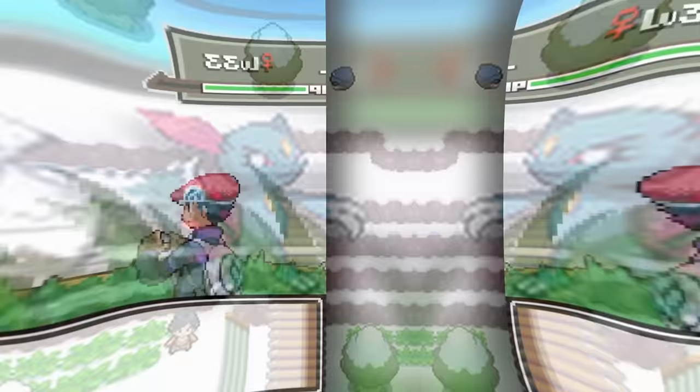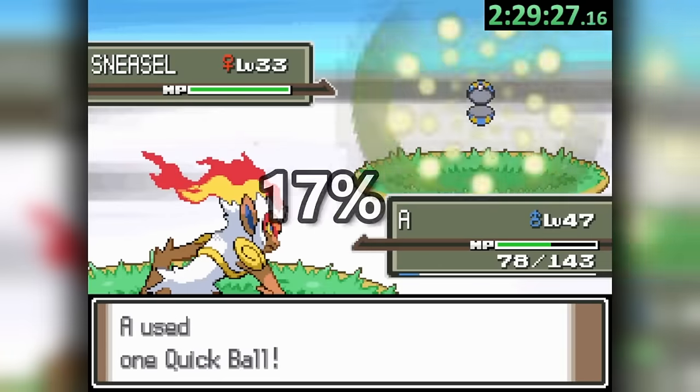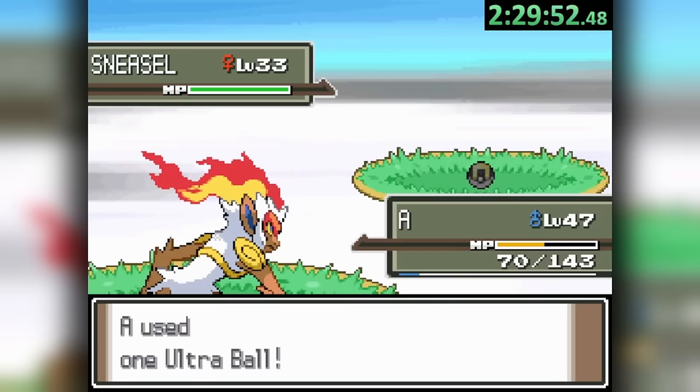Here, Sneasel, Snover, and Snorunt can all be found. When we encounter our mon, we throw the Quick Ball for the best odds possible — a 34% chance — which fails, but then we use backup Ultra Balls to end this ridiculously long run and head over somewhere new for the series.